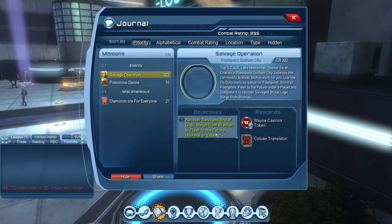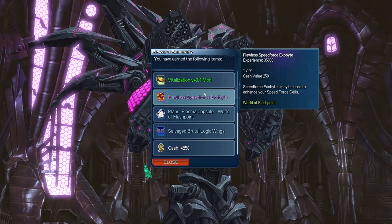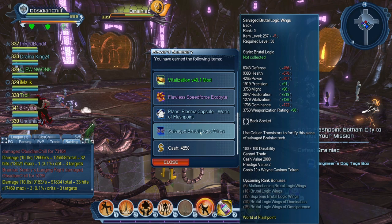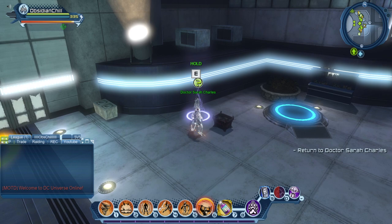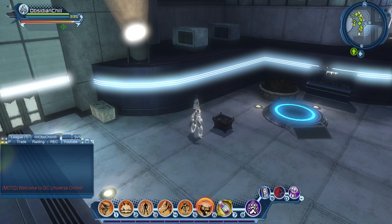Once you complete the first wave of Flash the Future, you get it on the loot table. If we scroll down to the bottom you'll see it here — Salvage Brutal Logic Wings. Once you finish the raid and complete the other two bosses, you go back to the open world and you'll see the smart scrapper feet, so we get a free 10-star as well as a transistor towards experience.